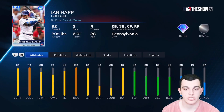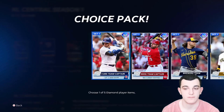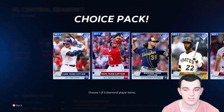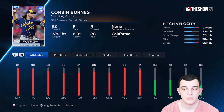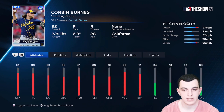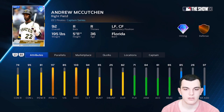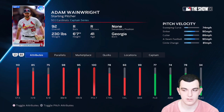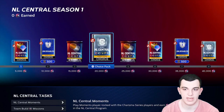For the NL Central Captains, we have Ian Happ — switch hitter, great contact, alright power, good defense, good defensive flexibility. Joey Votto — I love Joey Votto cards, but this card isn't amazing against lefties and he has bad defense. Corbin Burns — this is the easy pick in this division. No outlier, but great pitch mix and great stats all around. Andrew McCutchen is a pretty solid hitter, could be a little better against righties, defense is a little meh, but he has good speed. Adam Wainwright — don't pick this card. He has horrible velocity. Just don't pick him unless he's your last card.